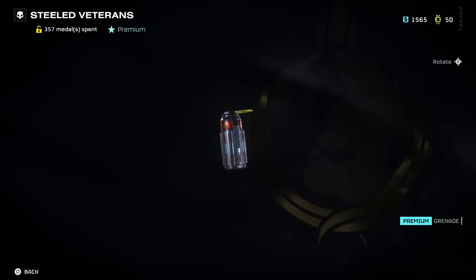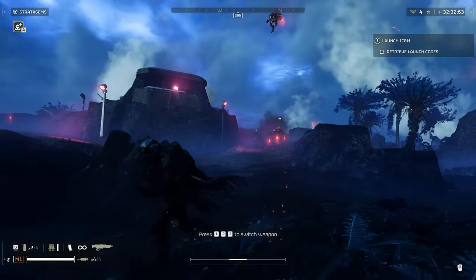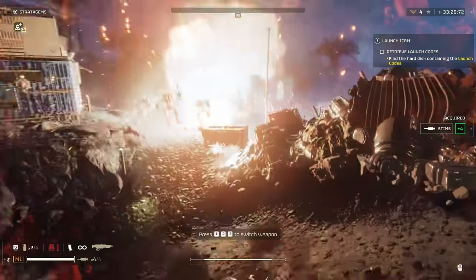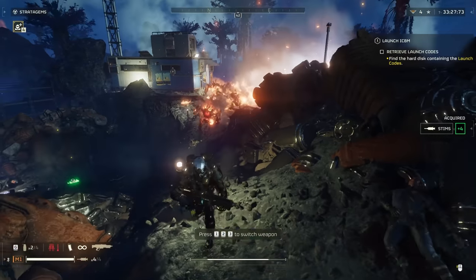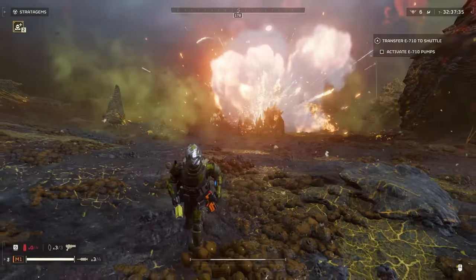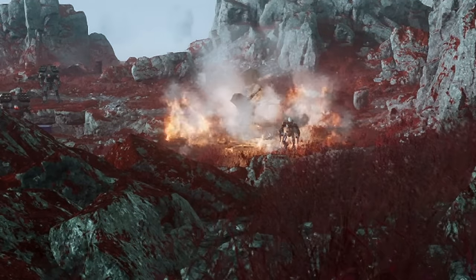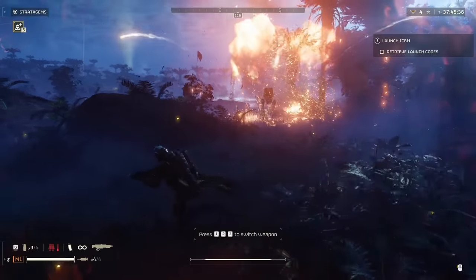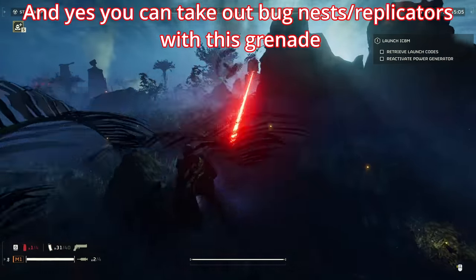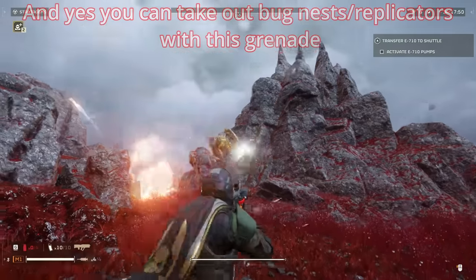The grenade you're going to get in the Steeled Veterans Warbond is the Incendiary Grenade. This is honestly one of my favorites — great to throw at huge groups of enemies and to create fire on the ground to burn any enemies coming through. I just spam them at hordes of bugs; it's so much fun. They're also really good against the automaton walkers — throw one at the ground as the walker walks through it, the gunner on the back gets burned and it takes him out. Highly recommend them against both bots and bugs. This is basically my favorite grenade in the game.